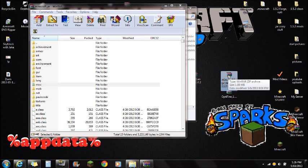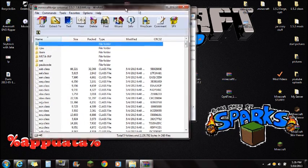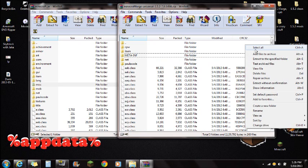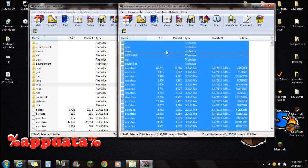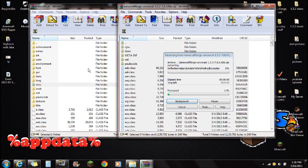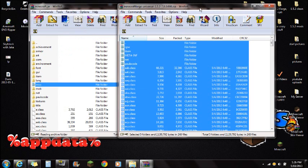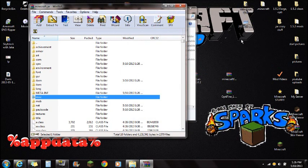Now open the Minecraft Forge Universal and move it aside. You'll also see a META-INF folder in Forge, but leave that there because it's part of Forge. Right-click and Select All, then drag all those files right into the Minecraft.jar that you opened with WinRAR. Push OK and close Minecraft Forge Universal.